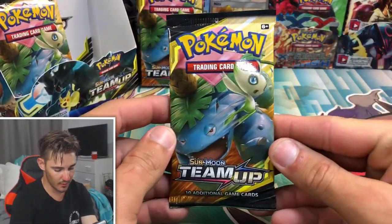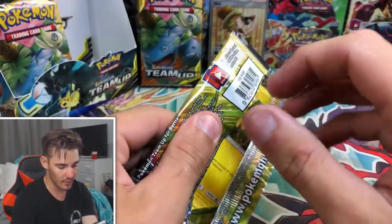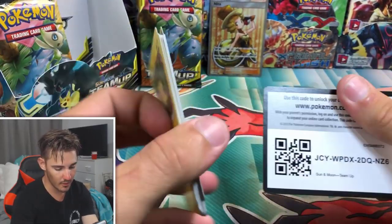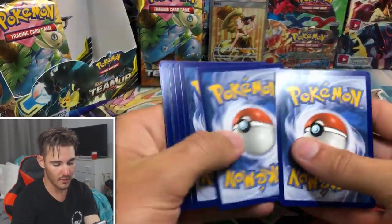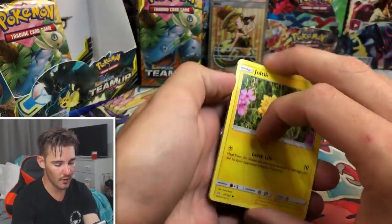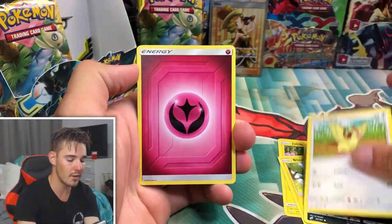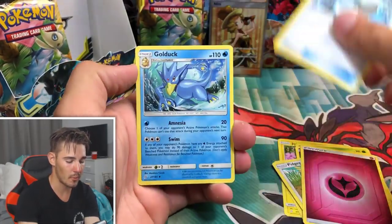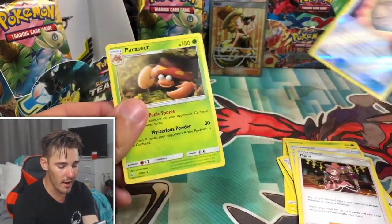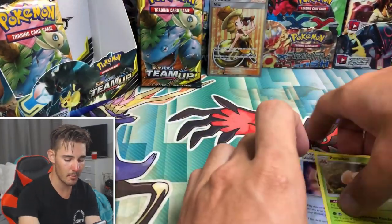Let's go with this Venusaur and Celebi pack — hopefully we can get one of the two in this pack. Wow, that was a bit of a fail. There's that code, four and then two. We have a Joltik, Blitzle, a Paras, Volbeat, a Pidgey, an Energy, Water Memory, a Golduck, a Diancie, Unidentified Fossil, and a Parasect Regular Rare to finish that pack off.